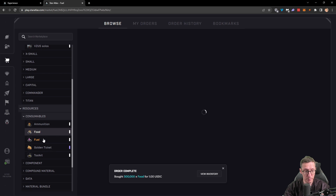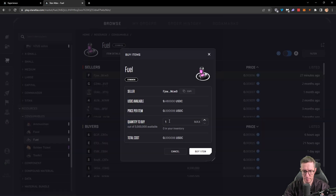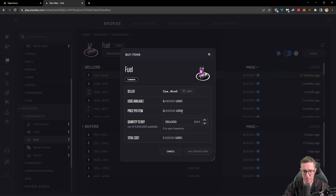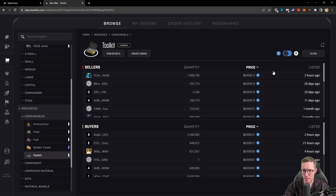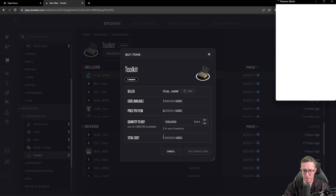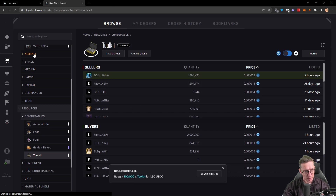We'll get some fuel — fuel is going to be quite important. So we'll go ahead and purchase some. We're going to spend $250,000 worth — it's about $1.50. We don't want to spend too much but we'll keep it nice and clean, so another $1.50 there. And finally some toolkits — that's the last thing we're going to need. $100,000 of those is going to cost us $1.30. Amazing — another purchase made.